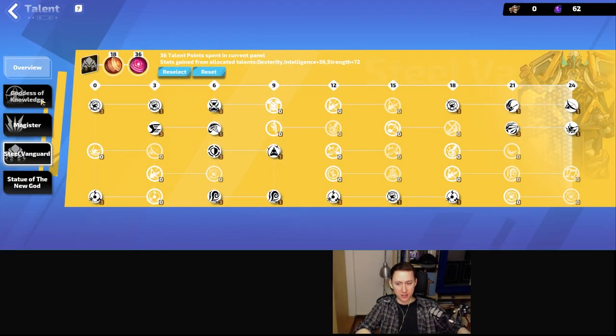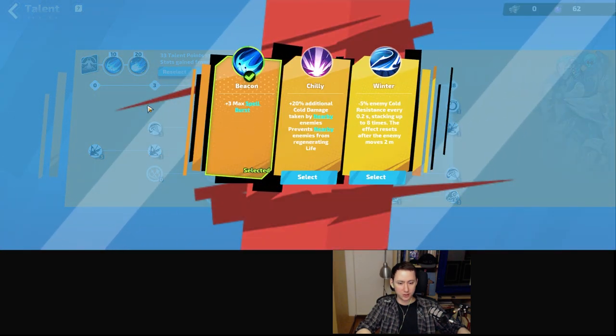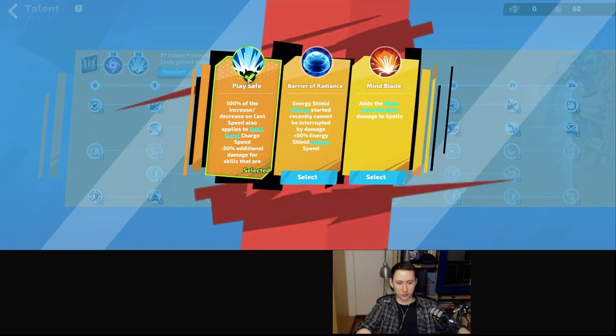I'm going to be using the Goddess of Knowledge so that we can get plus three spellbursts, because this is going to be a spellburst build. Then I'm going to go into Magister for more damage and to scale our cast speed, and our cast speed is going to scale our bursts.